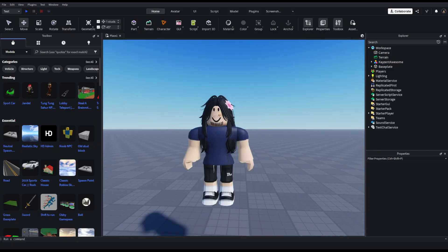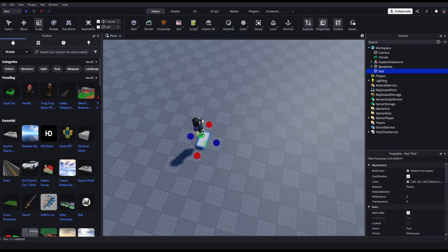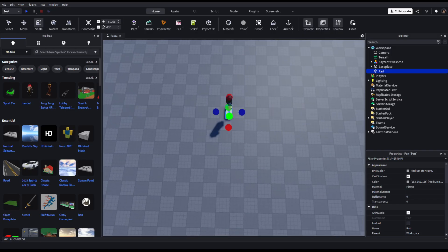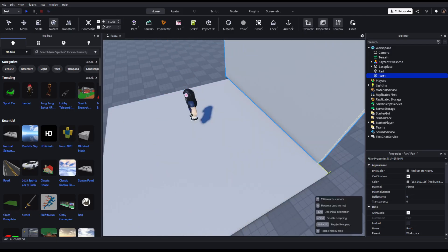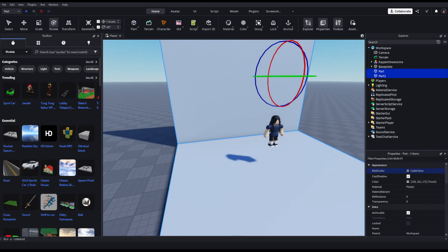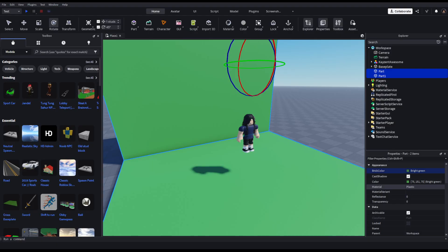Move your character up a bit. Get a part and scale it — if you size it equally... I don't know how many studs, I can't count. Then Ctrl+D to copy it in the same place, then flip it.